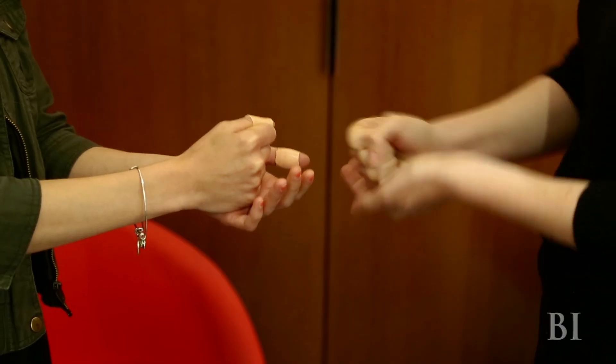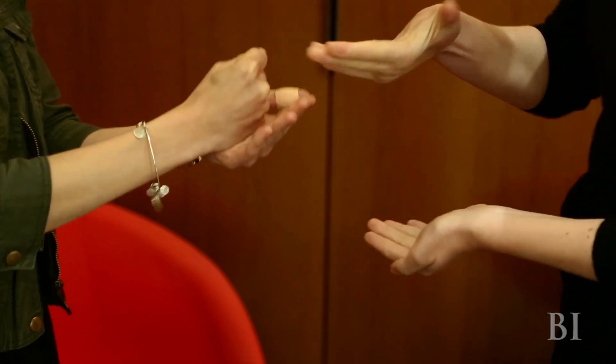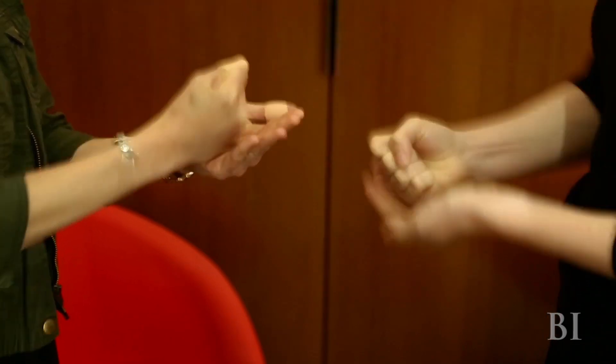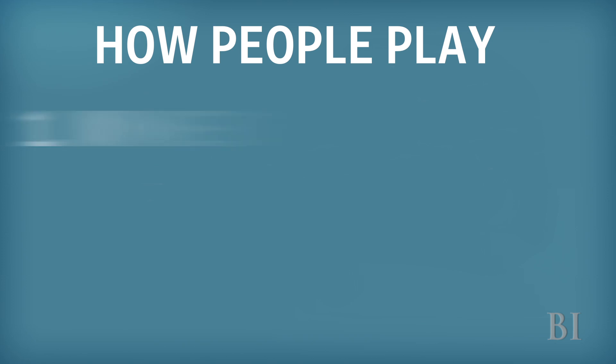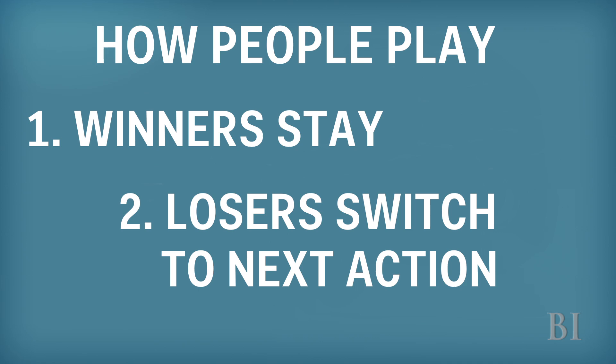Here's how it works. The first round of the best of three is up for grabs — each player chooses one of the three options. But then things get really interesting. There are two simple things you have to know about how people play. One: if a player wins, they'll usually pick the same thing again. Two: if a player loses, they'll usually change their strategy and move to the next action in the sequence.